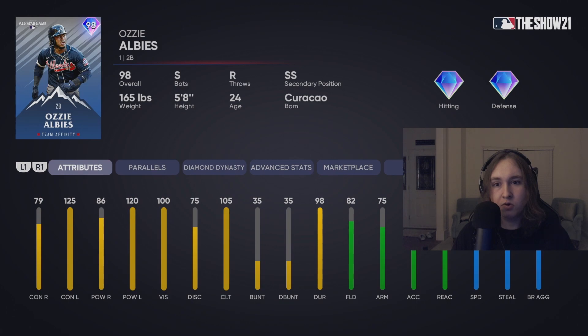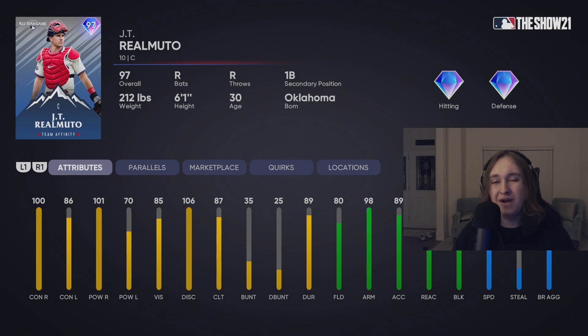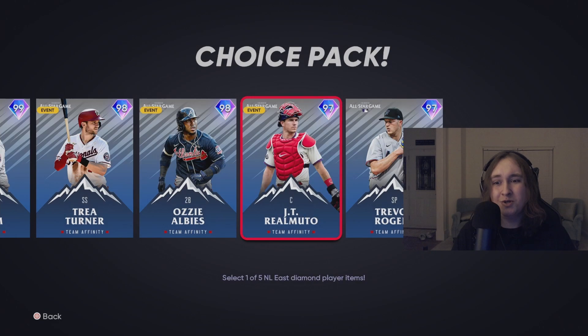Ozzy Alves is a really interesting card. He's always been super good against lefties and hits better from the right side — definitely a good switch hitter to have. You could leave him in your lineup, but personally I don't think he even makes the bench. JT Realmuto — I don't like this card. If you're gonna use a catcher from Team Affinity 3, you're gonna go Zunino. Realmuto has okay contact, but 70 power versus lefties just does not do it for me. He has good speed, which is really unusual for a catcher, but Realmuto doesn't even make the bench for me.